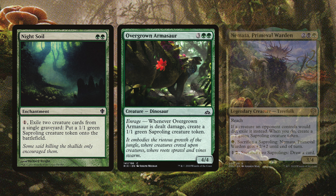Vertoloth the Ancient is a legendary Treefolk creature with Kicker X — Saproling and other Treefolk creatures get +1/+1, and if it was kicked, you create X 1/1 green Saproling tokens when it enters. Vitospore Thalid uses Spore counters to create a 1/1 green Saproling and lets you sac a Saproling to give a creature Haste until end of turn. Finally, Yavamaya Shepherd creates a 1/1 green Saproling creature token when it enters the battlefield.